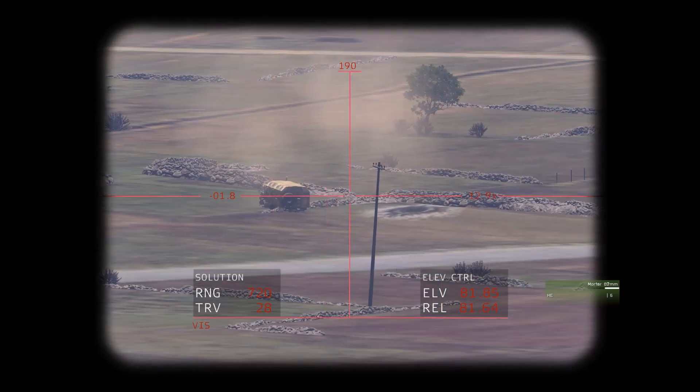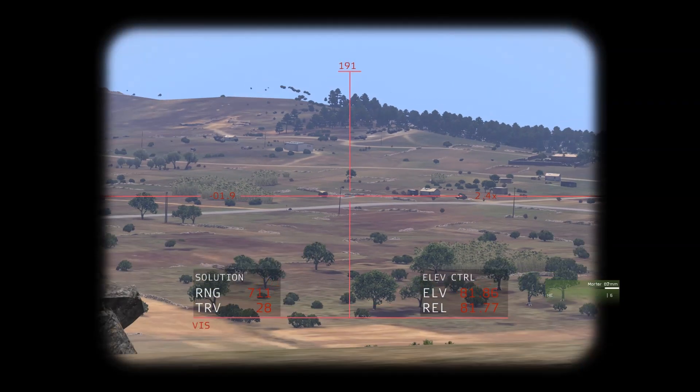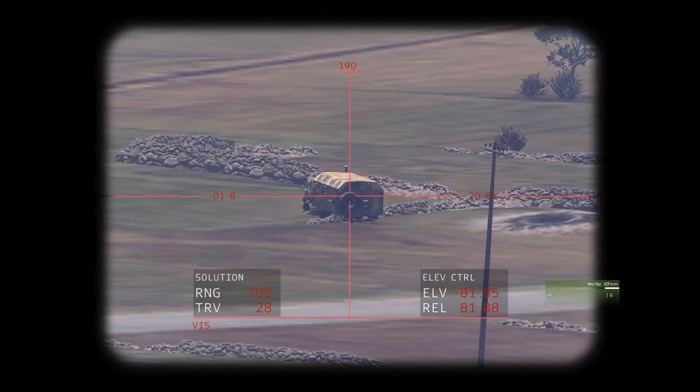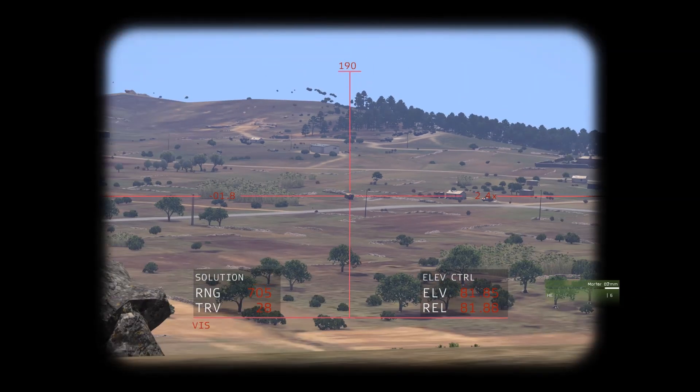Even though we aimed at the target, the mortar landed over there — something we can expect to happen. You can mitigate this by firing quicker. The mortar is probably the best indirect weapon, as it has a very high fire rate.